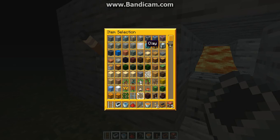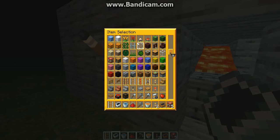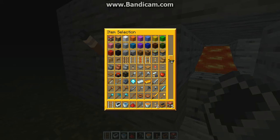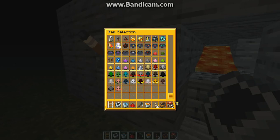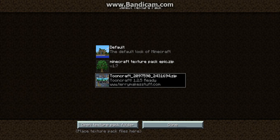This is much more bright diamonds, and sticky pistons look cool. Just everything's much more bright and epic. I'll show you how to get it in a second. So this is ToonCraft — I didn't make it, I got it off Planet Minecraft, but I guess you can also get it off TerraMakeStuff.com. Bye!